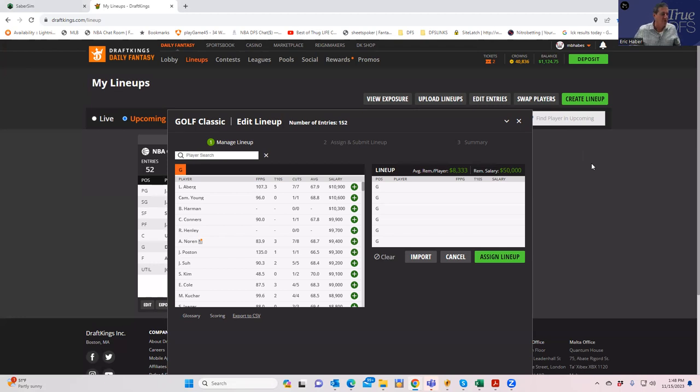What we're going to do is go through our process of how to build lineups both from a hand-building perspective and also using SaberSim. We're going to use two different versions of SaberSim builds — one using SaberScore and one using ContestSense. My mission is to give you guys enough learning and education on how to build lineups using the tools available so that you don't have to keep coming back to these videos every week.